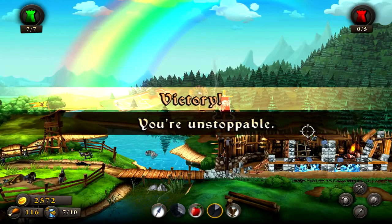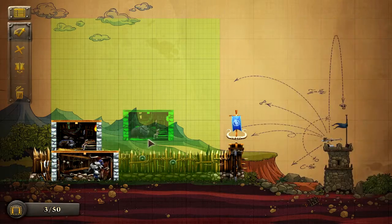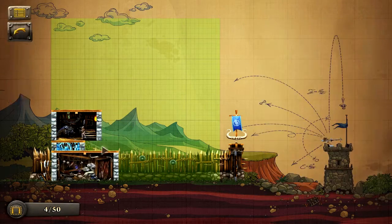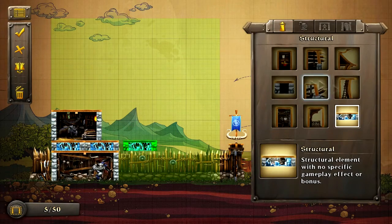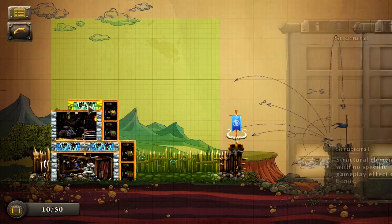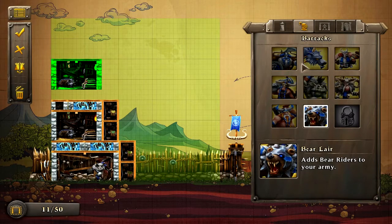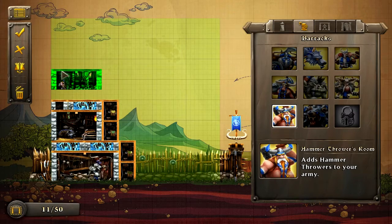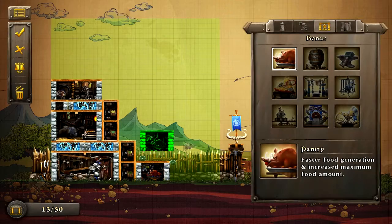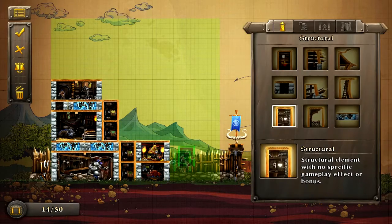A great part of Castle Storm is that you have your own castle and you can edit it however you want. You can make it look nice and sleek and actually like a castle, or you can just build a big square if that's what you're into. In building it, you can choose from a variety of rooms. The two special rooms you'll be choosing between are those housing a specific unit, and those that give you a passive bonus during battle. If you want to spawn a certain unit, say one of the rock golems, you must place that room in your castle — the stronger the unit, the bigger the room, which makes your castle somewhat weaker.